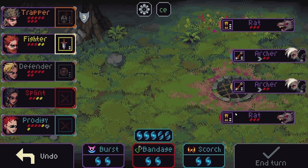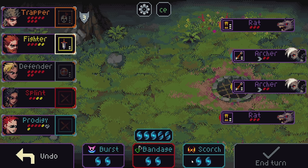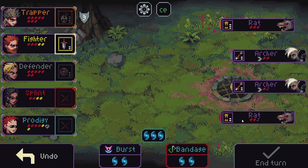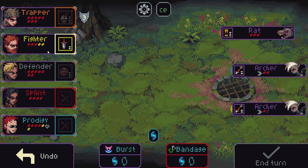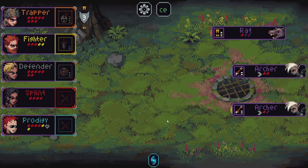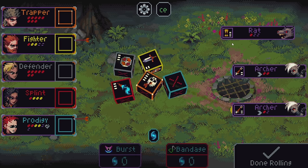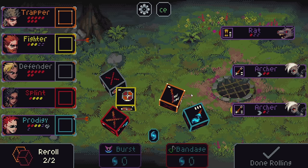Two Scorches will not kill anything. Two Bursts will at least get rid of one rat. We could do a Burst and a Scorch — that will mean the Fighter can then kill... It cleaves. Okay, misread instructions. That's fine. When you're first starting to play the game, there will be lots of new symbols that you do have to highlight to kind of read and strategize. As you play more and more, you start just recognizing what a lot of these effects are and mean, and being able to make decisions even quicker.